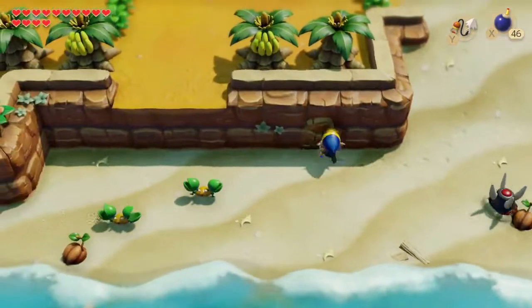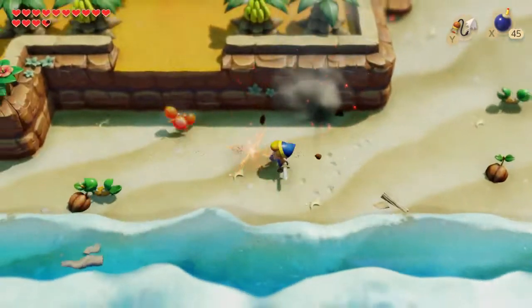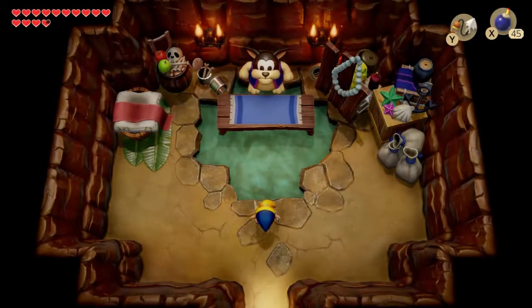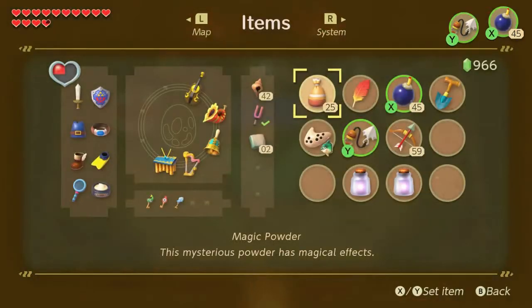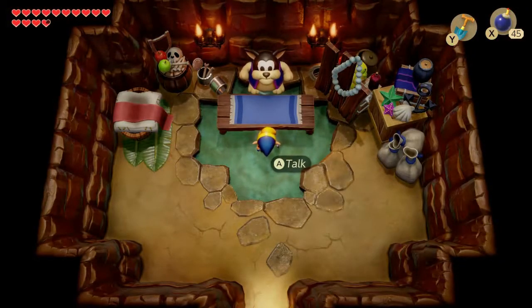There we are — bomb this cave. And in we go. We will find a Gorria. They don't appear very often in the series. Now I want to set the shovel. In the original game, once you'd gained 20 secret seashells you didn't need the shovel. Talk to him.